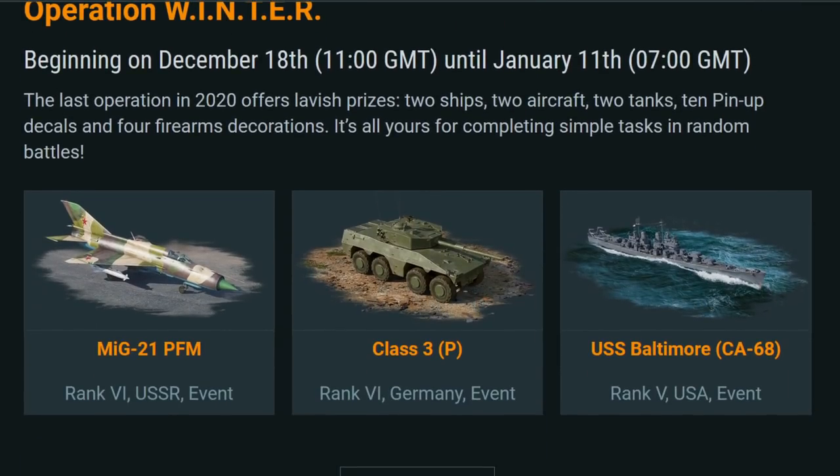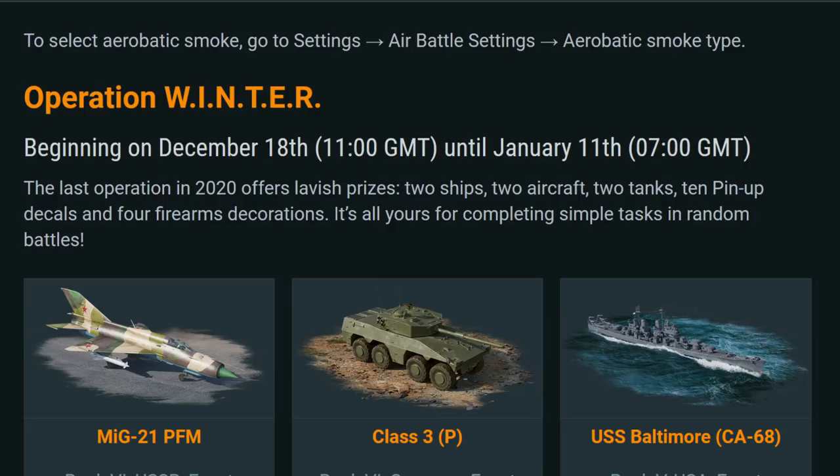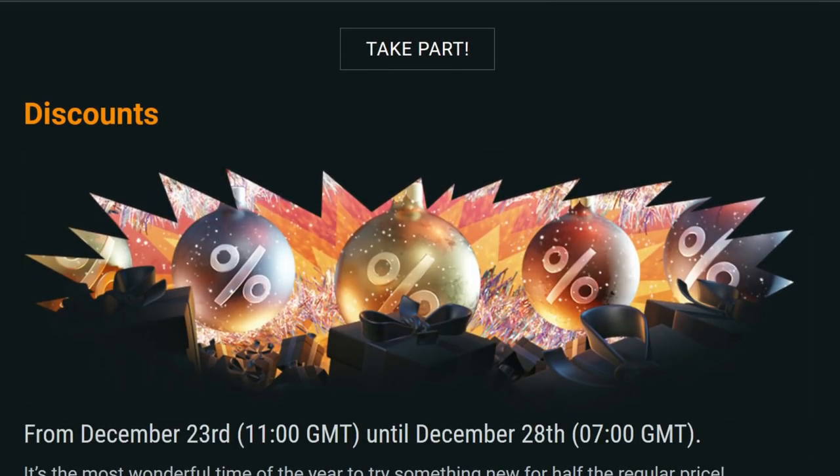Operation Winter is ongoing right now. I've put together a playlist with all the information — dev blogs, vehicles, tips and tricks — so make sure to check that out. You can still get access to the MiG-21, the Class 3, and the USS Baltimore. Even if you start today, you'll be pretty close to completing it, though you may need to buy one of the stars for each.